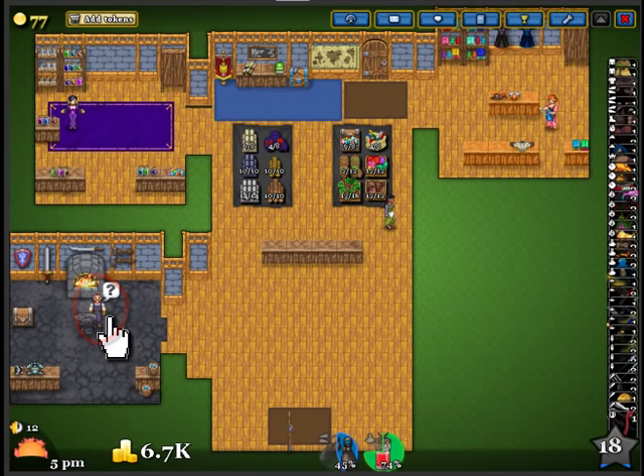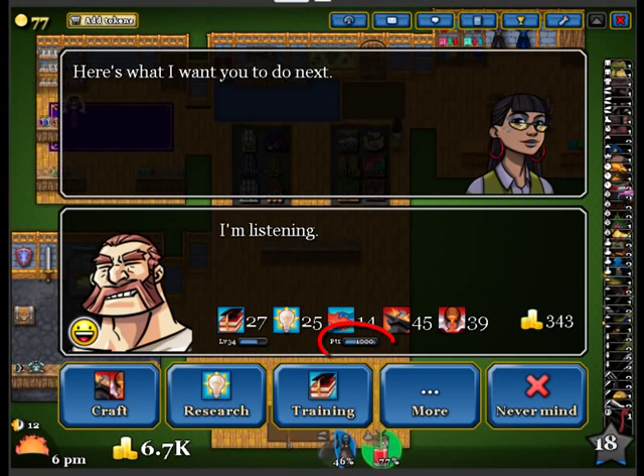Let's click on the blacksmith and find out. Here are the blacksmith points. They're called co-op points, and you can see right here that I have 1,000 of them. You get these points by doing anything with your craftsmen, such as building or researching. Each craftsman can only accumulate 1,000 of these points at a time, and these are the points that you trade to others so that they will help you with your improvements.